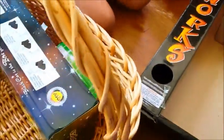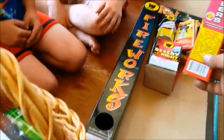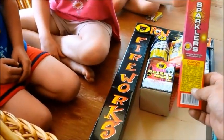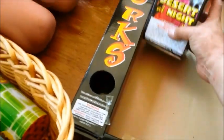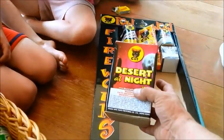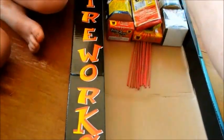Next we have the Sparklers — this is cool! We'll just put the Sparklers in there. The Sparklers do the glitter. And next we have Desert at Night — this is another cake. It's got some shots in it, and I'm going to hand this one to Teagan and let him hold it for a minute.